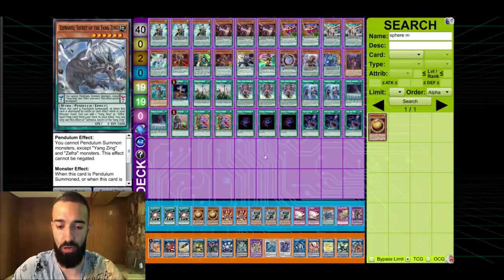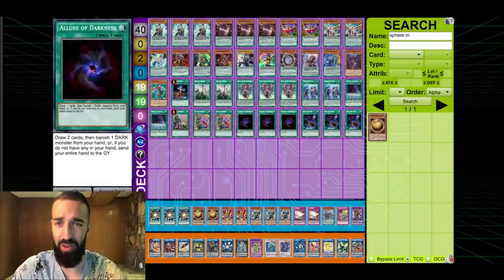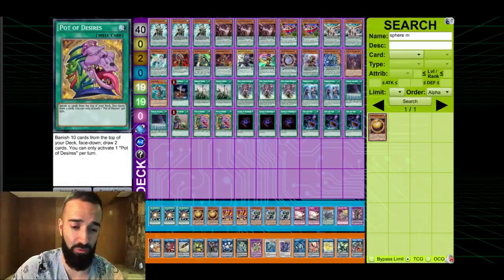Divine Strike and Zephyrnui are still great because people will continue to play Dark Ruler No More, especially since Thunder will still be a little prominent even though the deck is trash. All the permanent decks are going to crumble, so we have great matchups against everything this format.